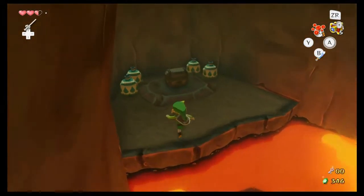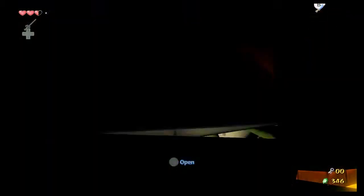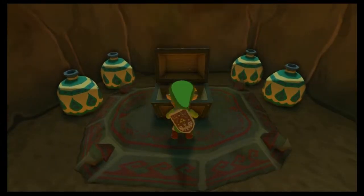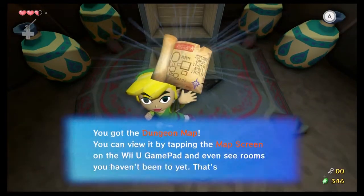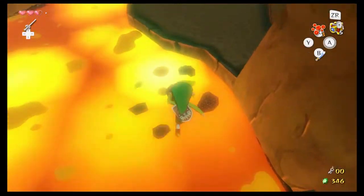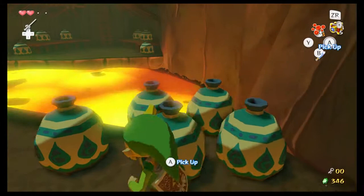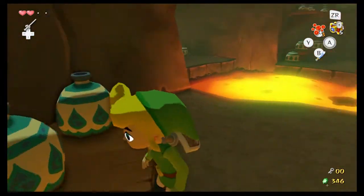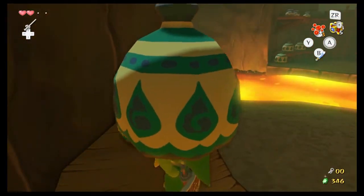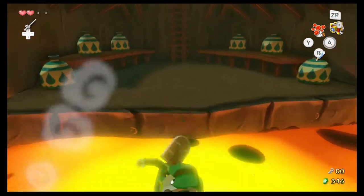So where was I? A lot of first Zelda dungeons tend to hold your hand a lot. I feel like Skyward Sword does that, I feel like Ocarina of Time does that. Majora's Mask, not so much. Wind Waker and Twilight Princess — Twilight Princess's first dungeon does hold your hand, but it doesn't hold your hand in a neat way which I kind of appreciate. But Wind Waker feels more like an actual dungeon while still being a beginner tutorial area, and I really like that about this place.